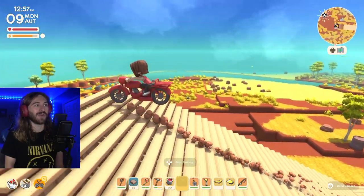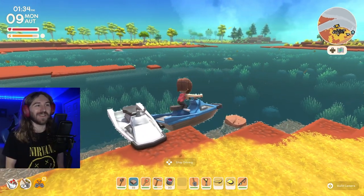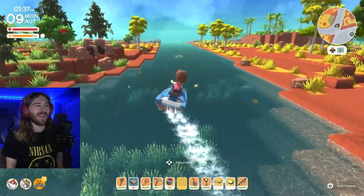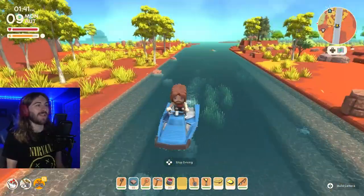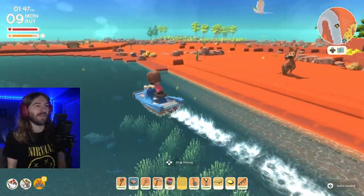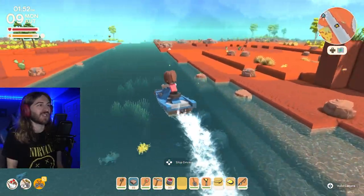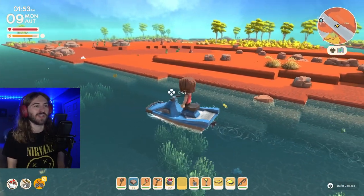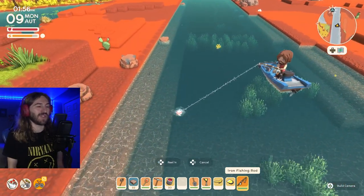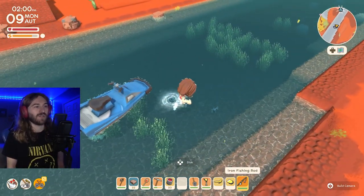The next vehicle is the jet ski, which is kind of like the motorcycle but for the water. I love the jet ski — it's really fun to ride, a lot faster than the rowboat, and not a pain to drive. Franklin makes this one too. Water vehicles especially make underwater diving and fishing so much easier because you can just stop and fish from the jet ski, or dive for a critter whenever you spot one.